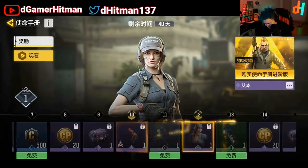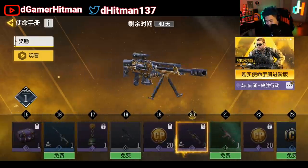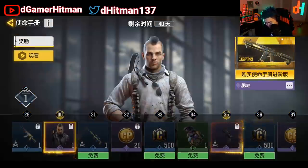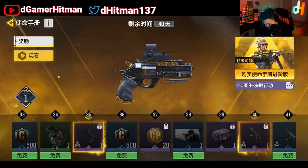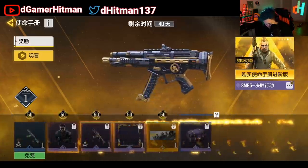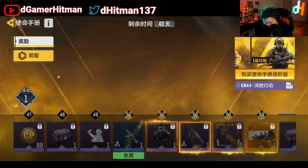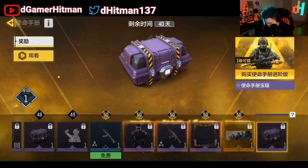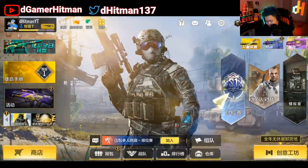They also get the Urban Tracker, which I believe is season three or four for us. You have some charms, the black and gold Arctic 50, the Soap skin which is another season three or four skin, a pistol, the QQ9 black and gold, and a selfie emote. They also get David Mason and the KN black and gold, plus crates every level past 50.